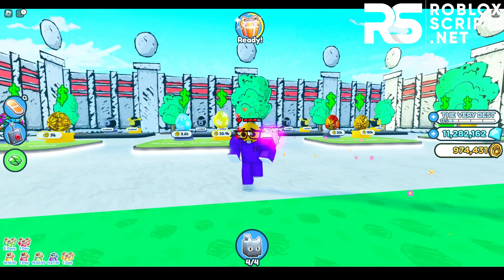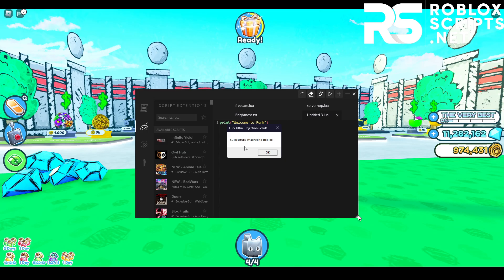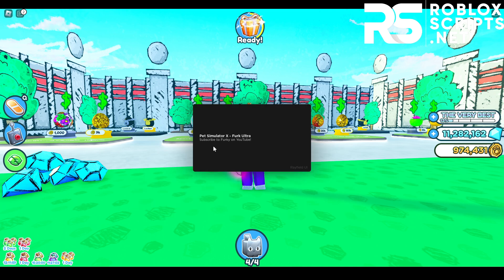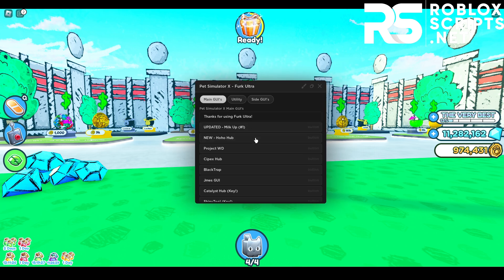Once you're in the game, boot up Furc Ultra. You can inject Furc by clicking the syringe icon, which will open a website — just go back to Roblox and you'll see the message 'successfully attached to Roblox.' Press okay. If you're using Furc Ultra, you can type in the game hub 'Pet Simulator X,' click on it, and you'll see the UI pop up. If you're not using Furc Ultra, you can find the script directly on the website. In this UI you've got over 20 plus scripts to work with — main GUIs, utility, and side GUIs.